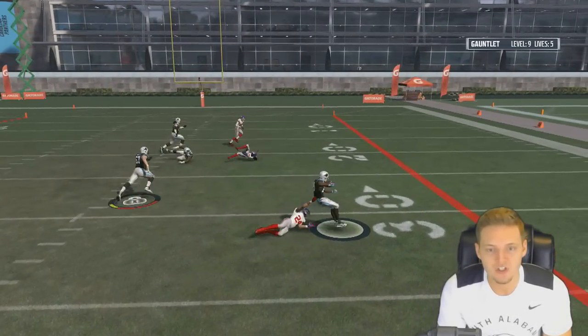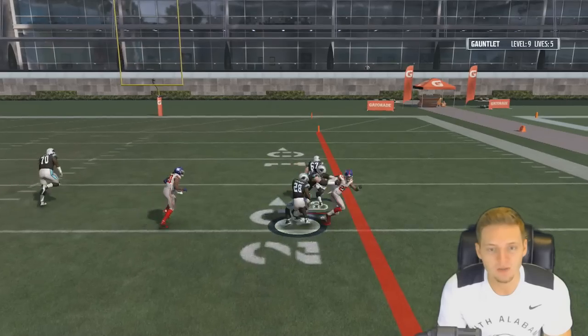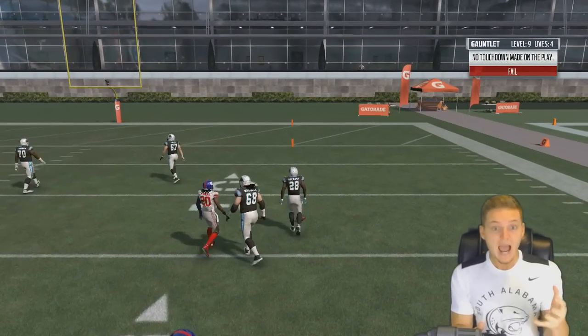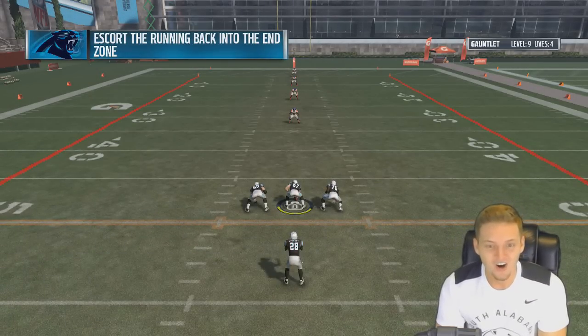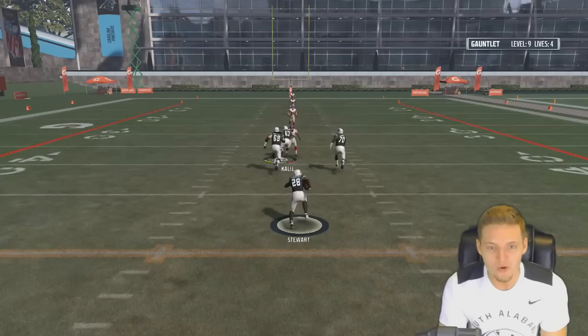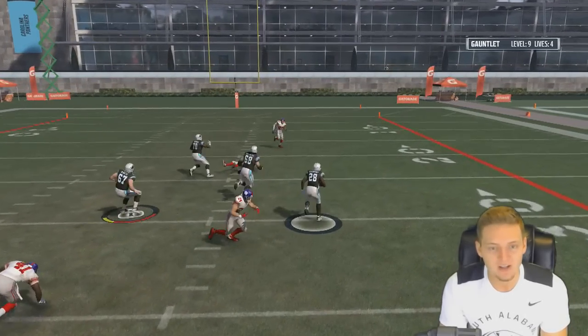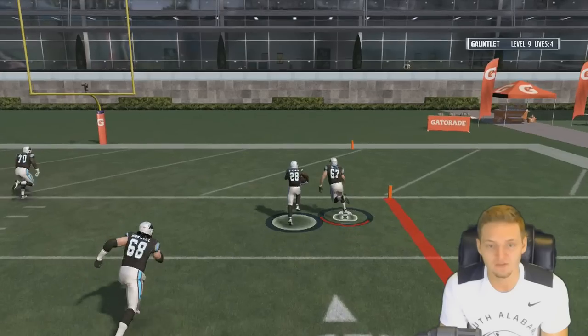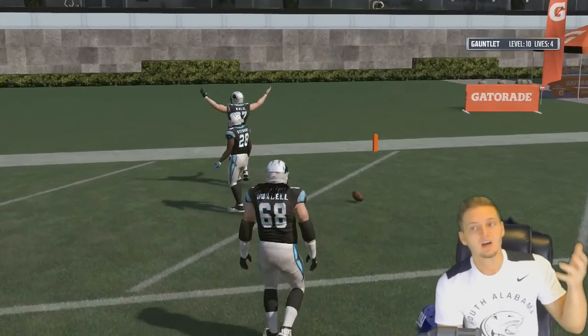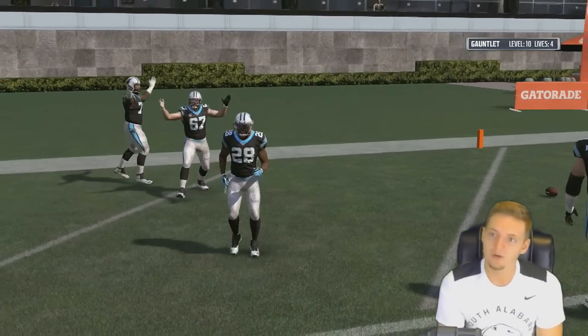Watch him make this one — don't spin out of bounds, Jonathan Stewart. We should have got this on the first try. Don't spin out of bounds! I swear if Jonathan Stewart doesn't score here, I'm about to tackle him myself because I'm mad at him. Well, we should have seven lives still, but at least we're at level 10 with four lives left.